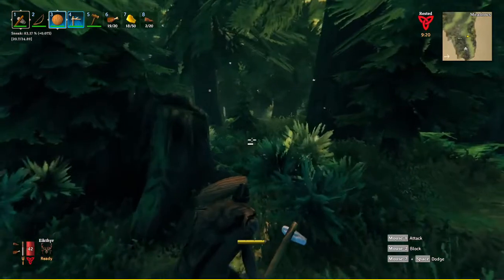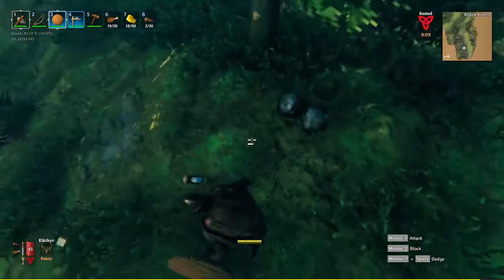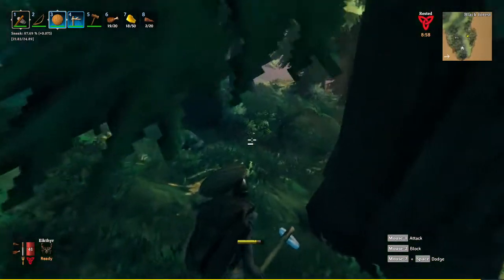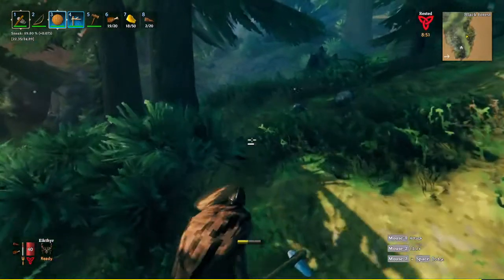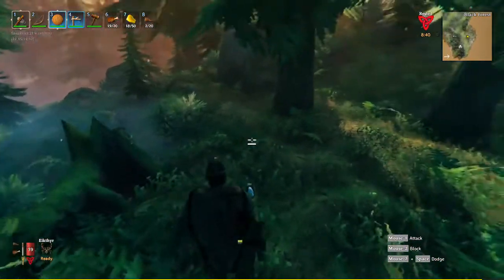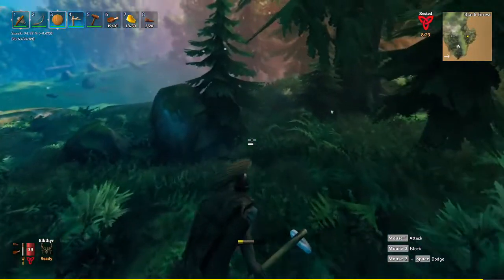Another thing I want to find is copper. Copper usually looks like a rock like this except you'll see bright gold veins running through it. I want to find at least one, maybe two of them, and I want them to be somewhat close by, mainly because transporting them gets very heavy very fast. We're going to need all of that to build bronze shields and bronze armor.